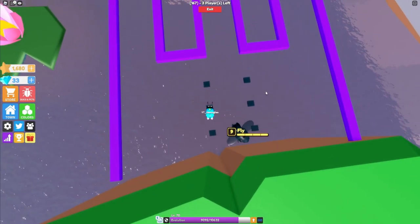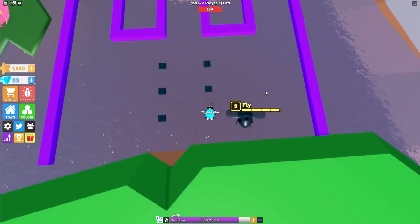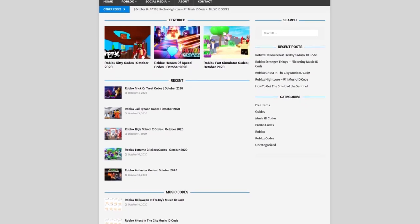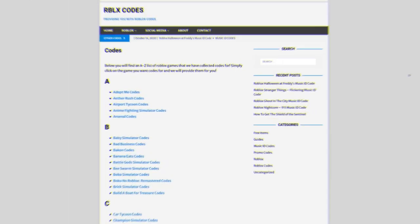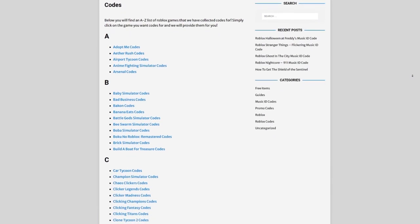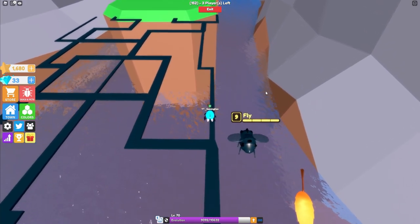Are you tired of watching YouTube videos just to find Roblox codes? Well, I've got a solution: rblxgoods.com. On the website you can find game codes, music codes, and guides — there's tons of stuff to check out. We provide codes for over 300 Roblox games, so if you need a code for a game, it'll be there.